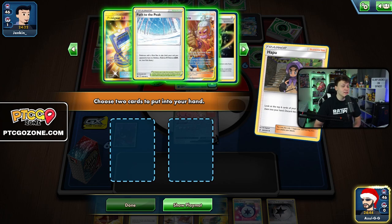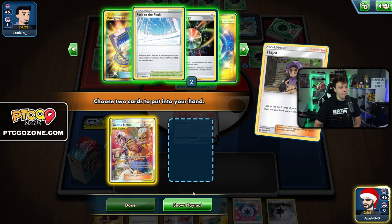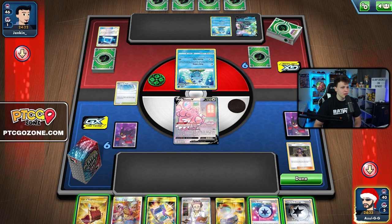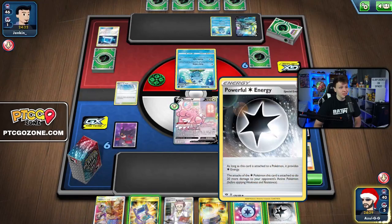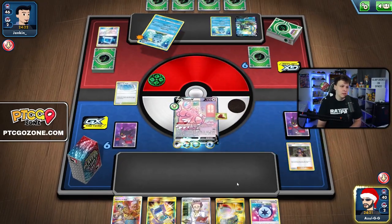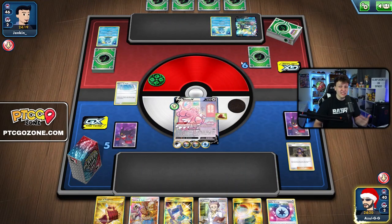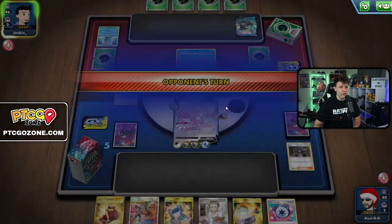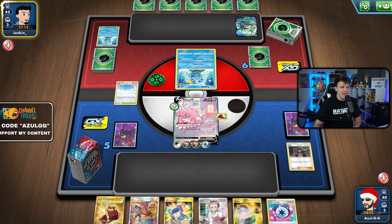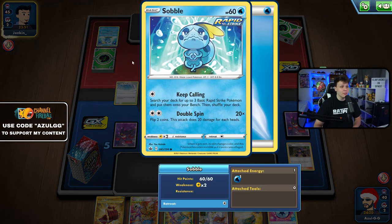Start with Hop — see three energy — exactly what we want. I'll take the Guzma & Hala. Path to the Peak won't be super influential in this matchup. With the Powerful Energy we can hit for 60 damage and get an early KO, put some pressure on, and take away Intelion options. If they're playing Intelion VMAX that means they don't really have too many aggressive options on turn one. By the time they can attack, Blissey is going to be massive and we should take over.